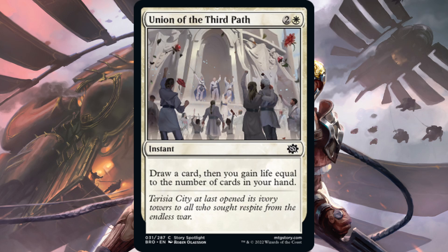Next is Union of the Third Path — a common, one white, two generic for an instant. Draw a card, then gain life equal to the number of cards in your hand. It's like a Revitalize-ish effect. Even if you say the ceiling is drawing a card and gaining five life, it's a three-drop and I think there are better ways to spend your mana — except maybe in dedicated life-gain decks. Even then, I don't think Union of the Third Path is going to be very good.